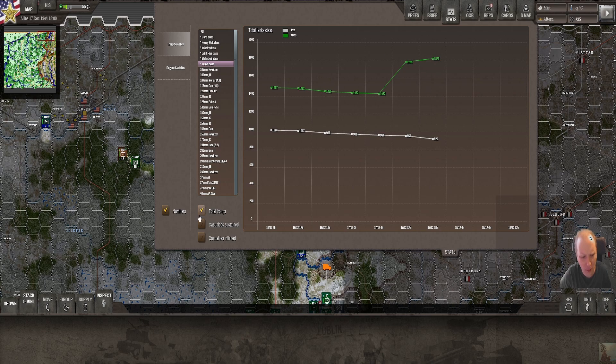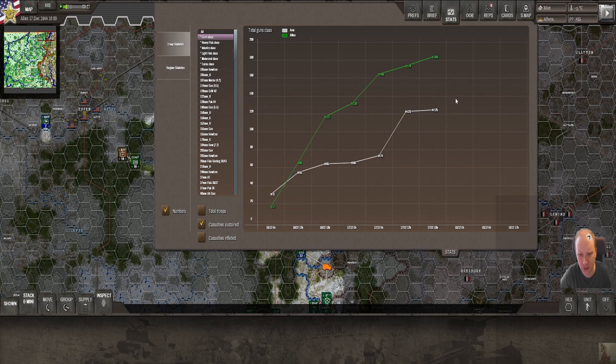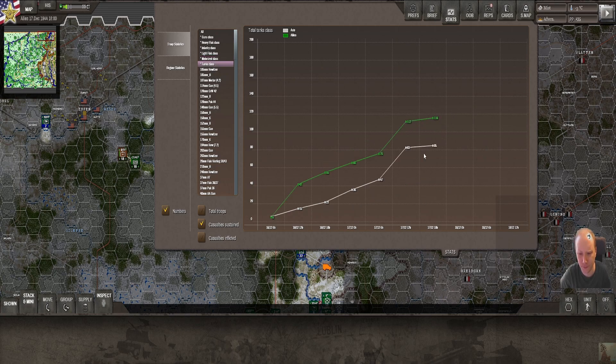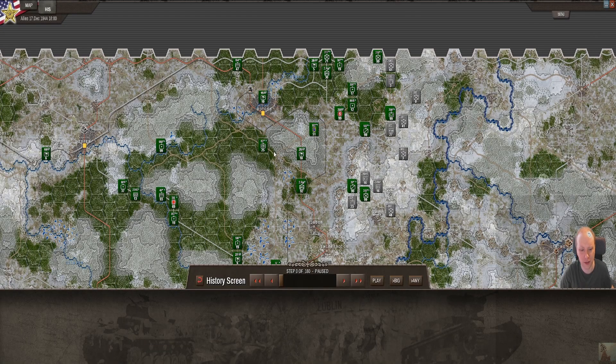We have many more tanks than them but the quality is different - a Sherman is not equal to a Panther, unfortunately, so it's two to one. In casualties sustained overall it's also two to one for guns. We're slowly catching up in guns. Heavy flag still not as much; infantry 4,000 higher; light flag 35 destroyed; motorized is mostly SS units so not easy to crack. Tanks are pretty close but their tanks are more valuable than ours.